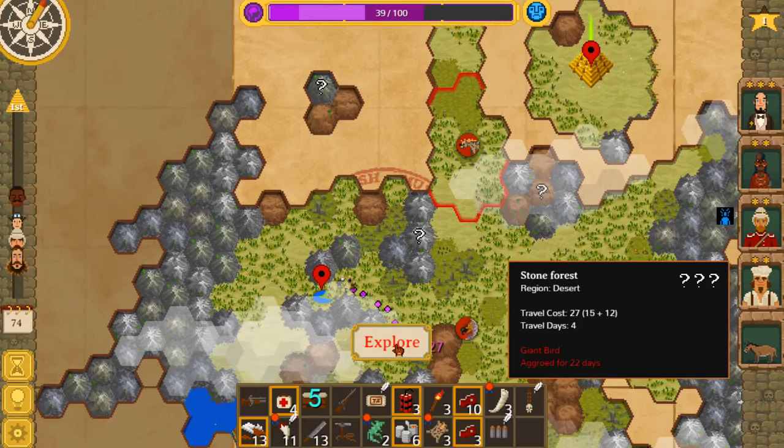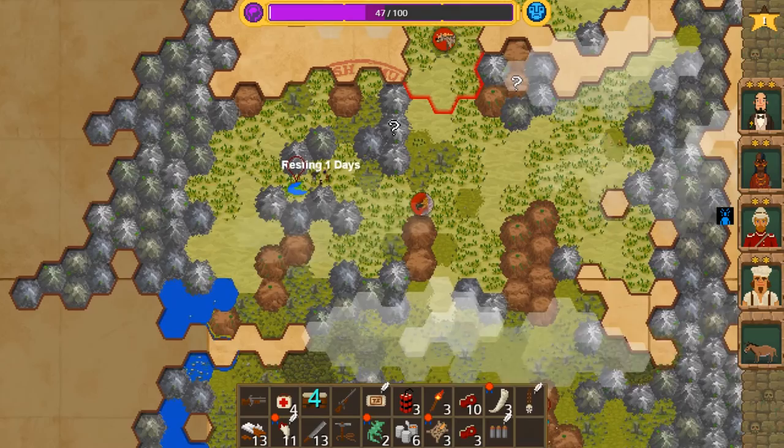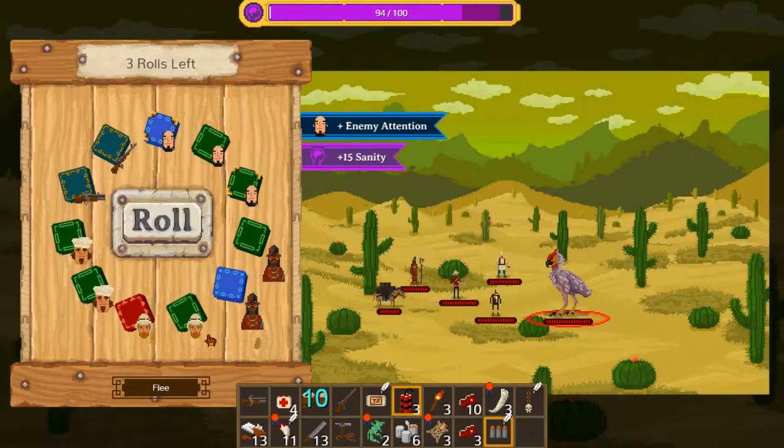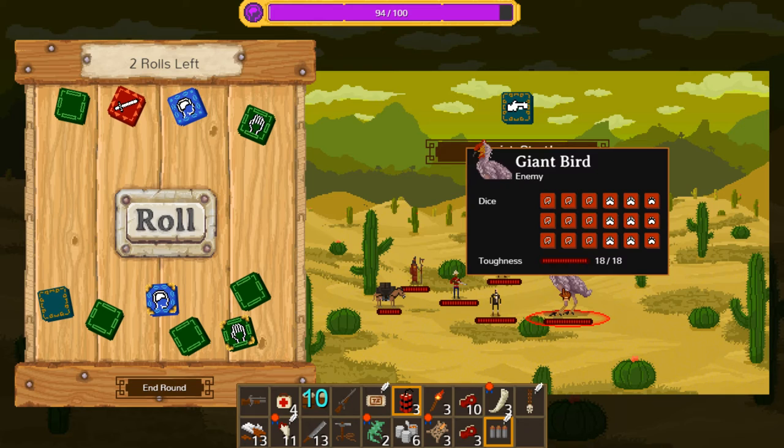Alright, it saw us — it's coming, he's aggroed. Let's go ahead and rest since we're above 30 sanity. He'll draw closer as we sleep, and then in the morning we will kill him. They can't attack you while you're resting at the thing for some reason. Just one bird — this shouldn't be too bad.